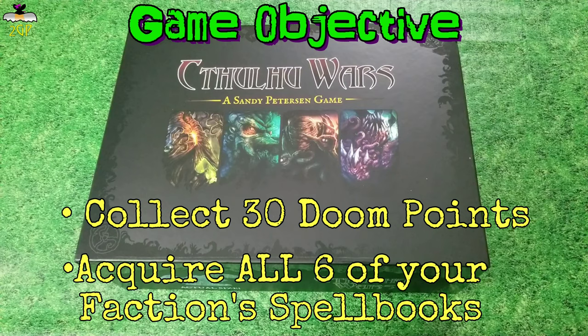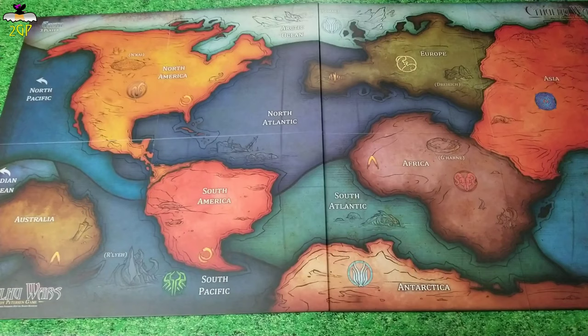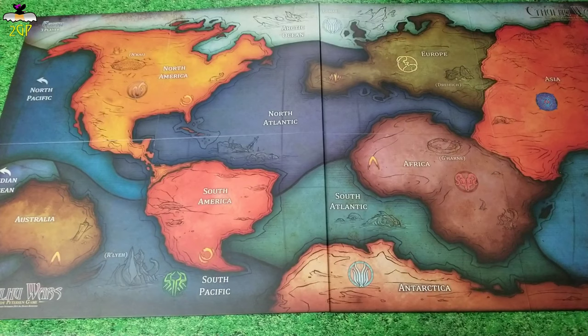The player with all six spell books and 30 or more — the highest of 30 or more doom points — will win the game. Now, before we jump into the turn-by-turn actions and everything you can do on your turns, there are a few things I wanted to point out.